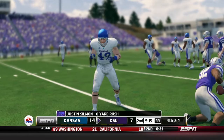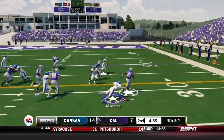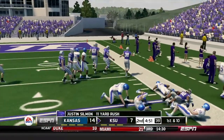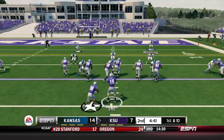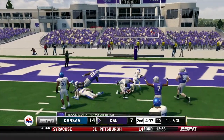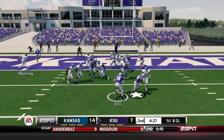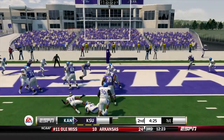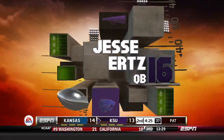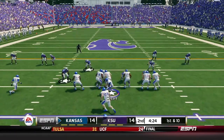They go for it on fourth and two — Manning's there, can't quite get him, Sillman breaks off a tackle to about the 20-yard line, 11-yard rush into the red zone. First and ten, Jesse Urts keeps it, breaks off Alex Manning's tackle — 17-yard rush down to about the two. First and goal, Urts keeps it, gets stood up — no, he gets into the end zone! Jesse Urts, too big, too strong — touchdown Kansas State. Tied back up at 14 all.